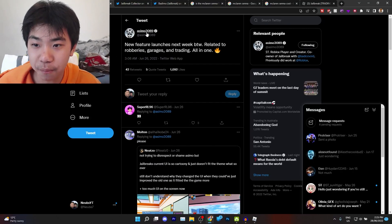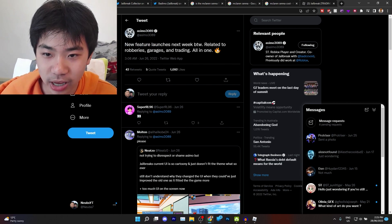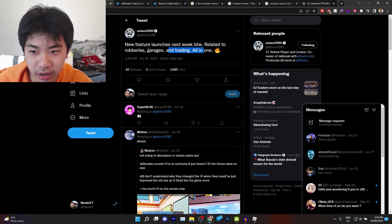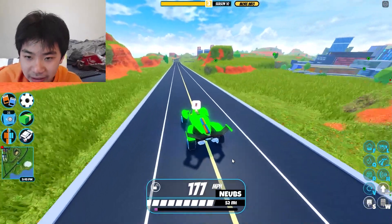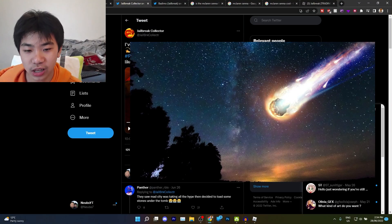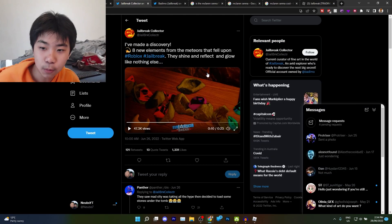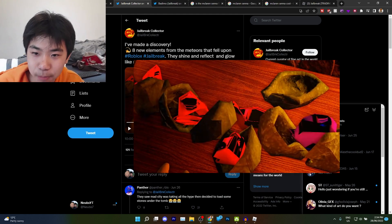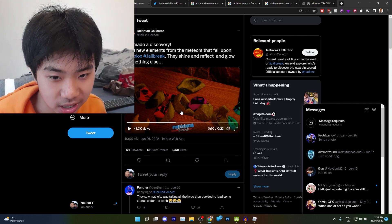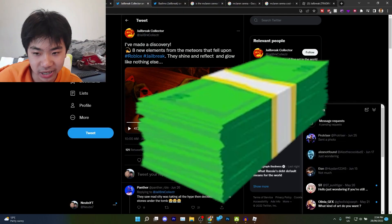We've already got confirmation from Asimo that the new feature releasing next week will be related to robberies, garages, and trading. Basically, how I believe this would work is that the meteors would randomly fall onto the Jailbreak map, kind of like how the briefcases already do. And when they fall, they will scatter these rare elements around the map, and players will be able to collect these rare elements, stack them up, and then sell them to the volcano base in exchange for money.